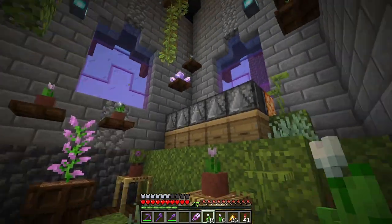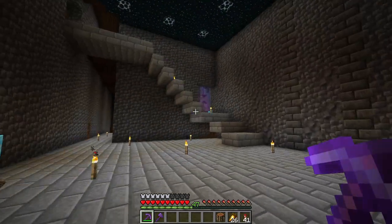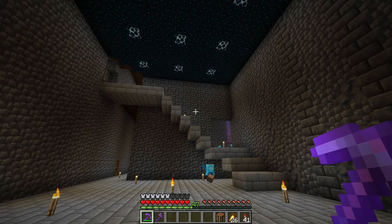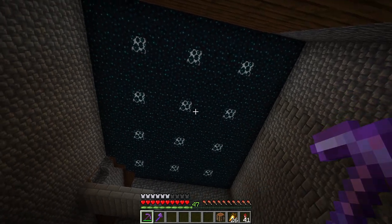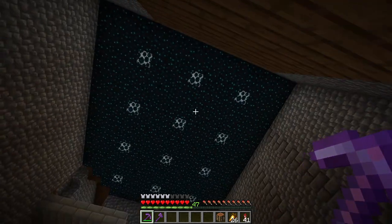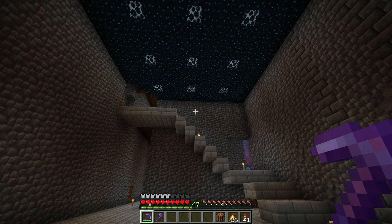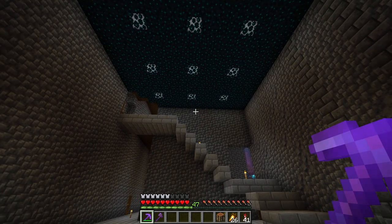Now with the honeycomb farm up and running, I think we should work on the grand entrance hall. This is the first room you come into when you enter through the front door, so it's got to have that grand feeling. We've got this big staircase that needs a lot of work. I've put a ceiling in of sculk with some frog lights to light it up - I think that sculk works really well as a ceiling, it's got that night sky look. But I think we could do with a chandelier or something to draw our eyes upward as we come in through the front door.